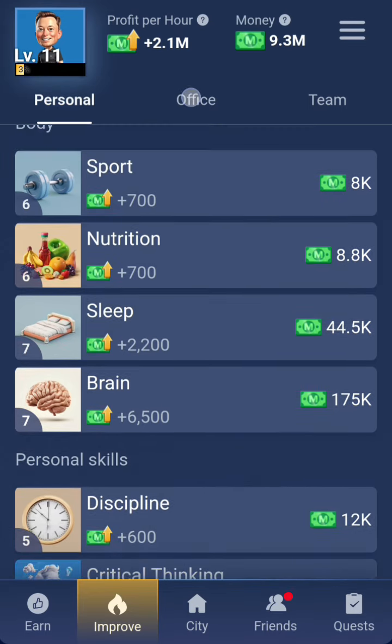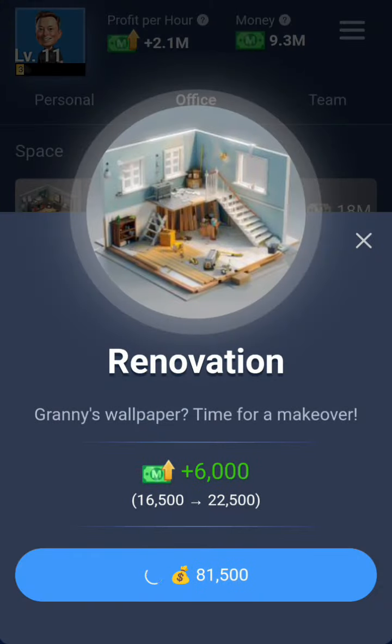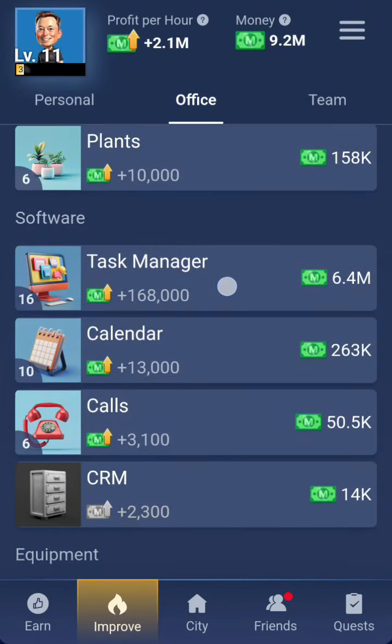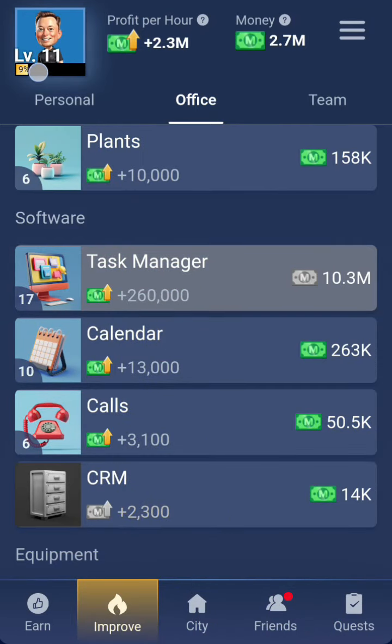Let me just go ahead and buy something so you can see it counting. That one is not that big. For some items, this is the one I want to get — I'll spend some coins on it. I'm going to buy it so you can see it. You can see it has moved.